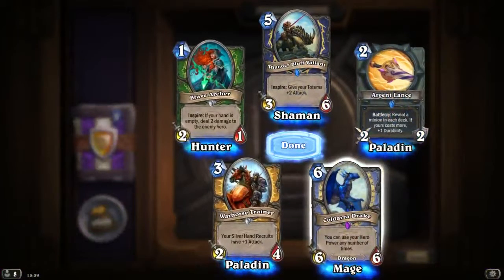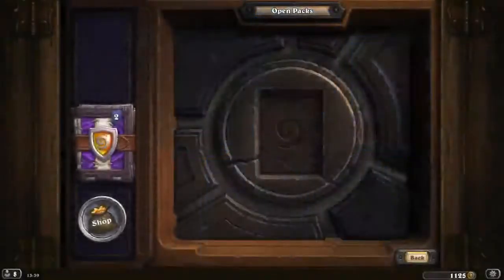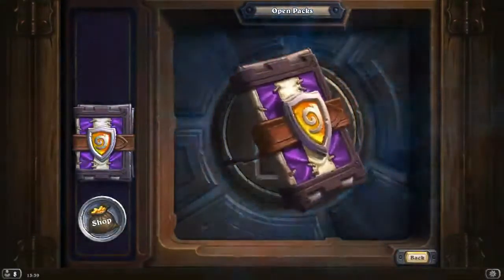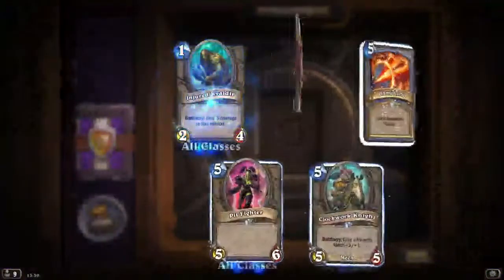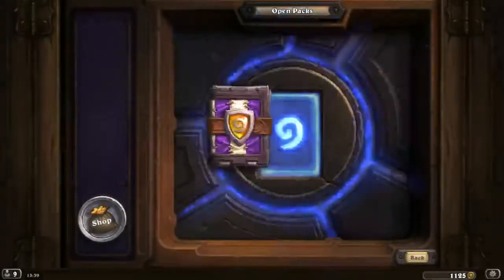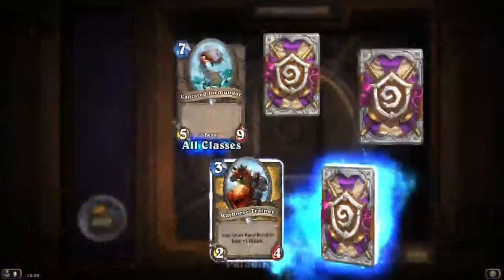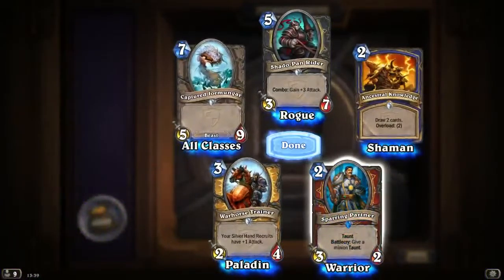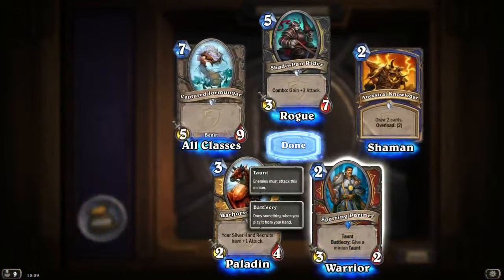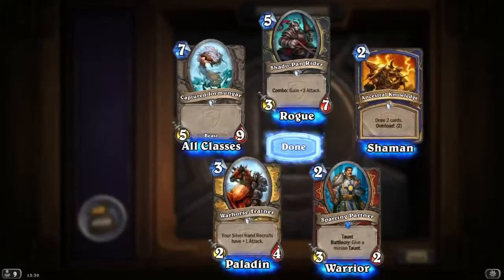Kaldara Drake: you can use your Hero Power any number of times — which is quite nice. Sparring Partner: Taunt, Battlecry — give a minion Taunt.